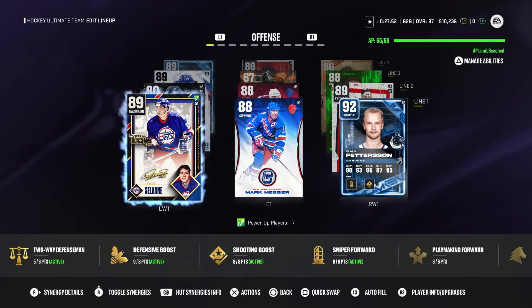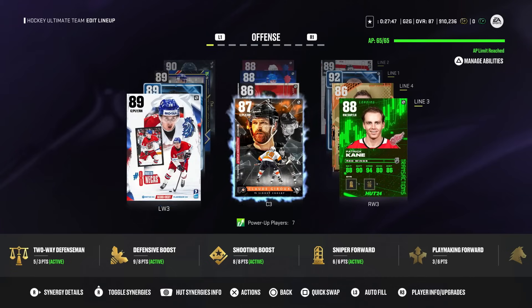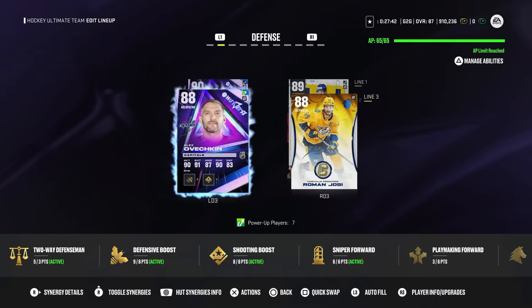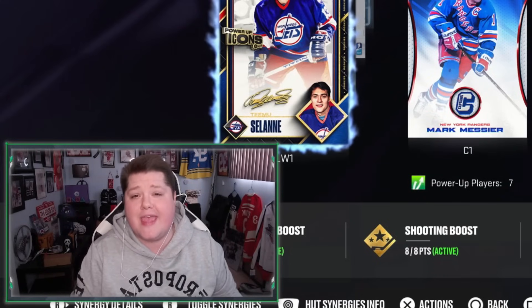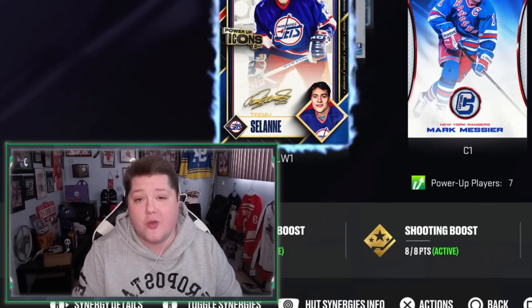A reminder of what the team is currently looking like: Solani, Messier, Pedersen, Myers, Sackick, Eichel, Natchez, Giroux, Kane, McDavid, Bell, Nelson. On defense, Thompson with Hedman, Lindstrom with Jones, Ovi with Yossi, and in net Marc-Andre Fleury. Every single player and every coin is from playing the game — no money spent, no Auction House. I play the game 45 minutes a day: one game of Rivals, one Squad Battles, one Rush, and one Moment. That's what I've built with almost 1 million coins over the last 16 weeks.